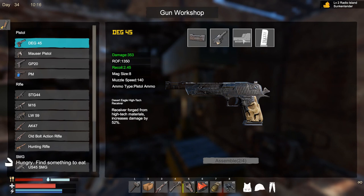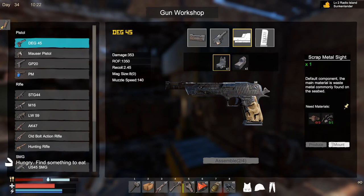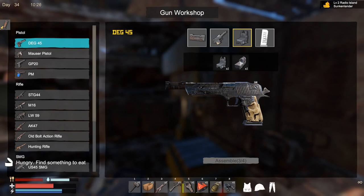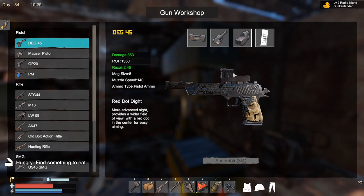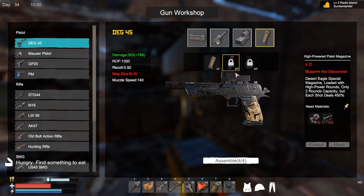I can mount this one - this is just getting better and better. Maybe I can change - okay, I can still change. Should I mount with this one? If you have this high-powered pistol magazine, look at this - damage plus almost 800. So in total I have something like more than 1000 damage. This is just amazing.